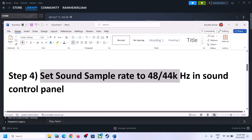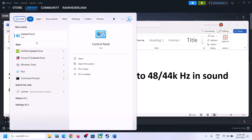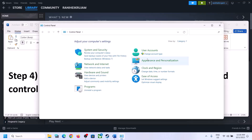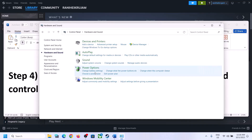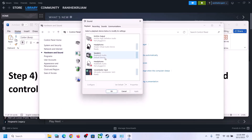The next step is to set the sound sample rate to 48,000 Hz or 44,100 Hz in the Sound Control Panel. To open it, type 'control panel' in the Windows search box and click on Control Panel. Go to Hardware and Sound, then click on Sound. In the Sound Control Panel, make sure that you select the right speaker.